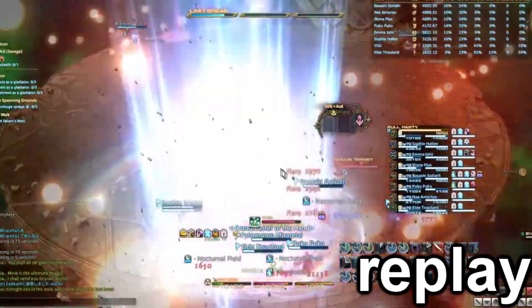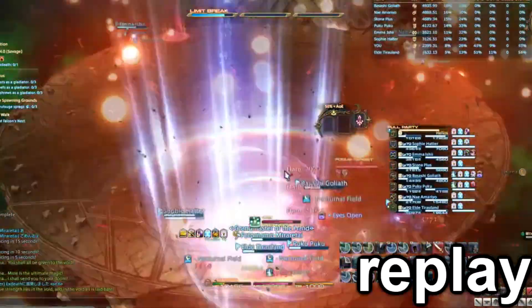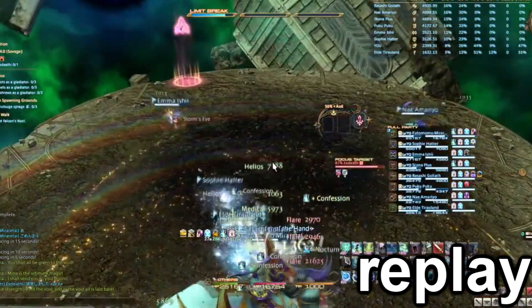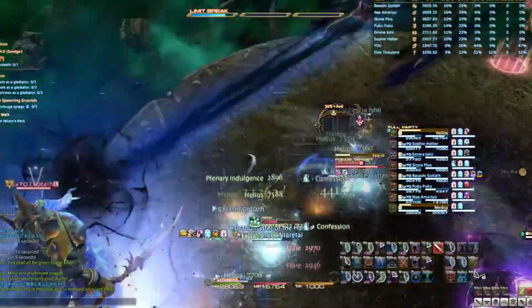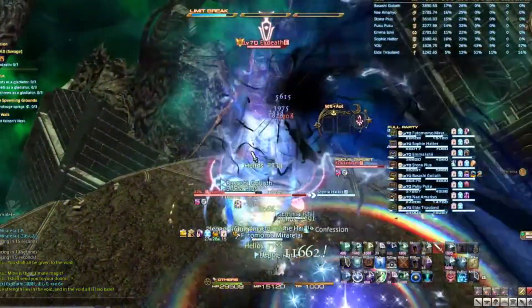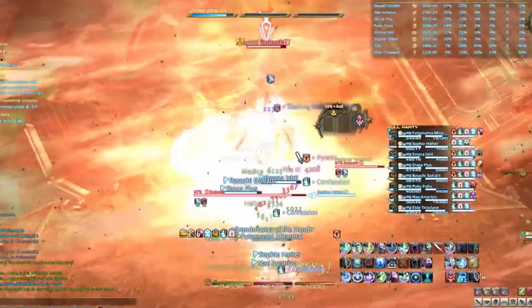After the flares go off, Exdeath will spawn on a random player. This is why it is important to be on the edge for flares. Following his appearance, he will immediately cast either Fire 3, Blizzard 3, or Thunder 3. This is my least favorite part of the fight, because this is where the randomness begins.